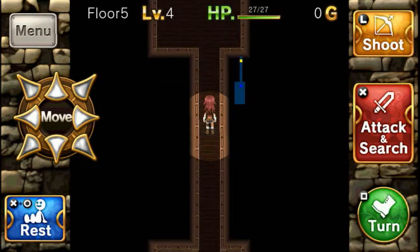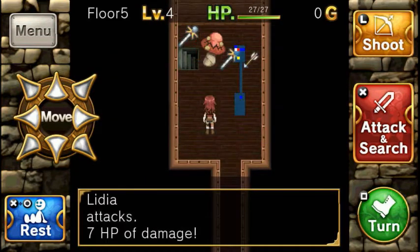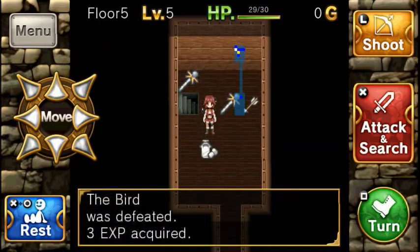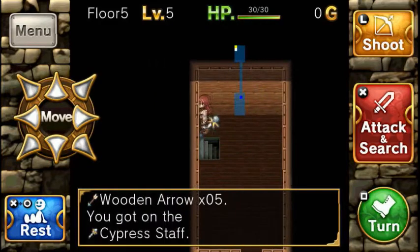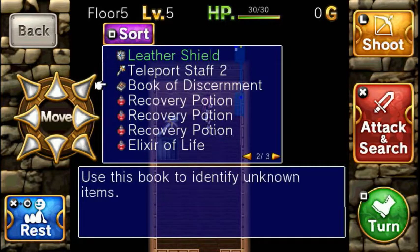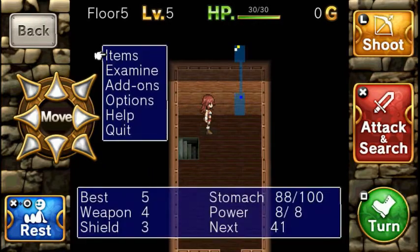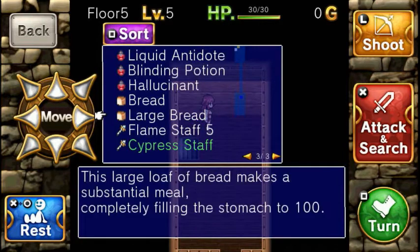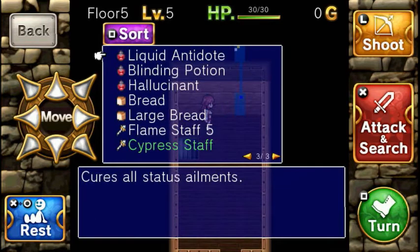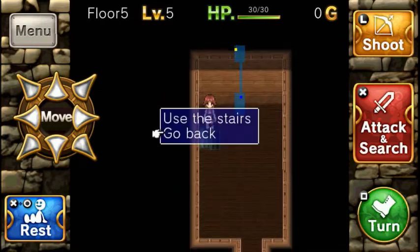You can rest your character by pressing the rest button. Killed that mushroom — the mushroom guy messed me up last time. We got a bunch of cypress but I can't pick that up — I'm full. You can spend a Book of Discernment to figure out what staves do, which is kind of cool. Otherwise if you just have a staff you have to equip it and you don't know what it does. So if I swing it here, you can see it's an ice staff. The staves have a limited number of uses — I have five swings on this flame staff. I also have a teleport staff with limited swings.